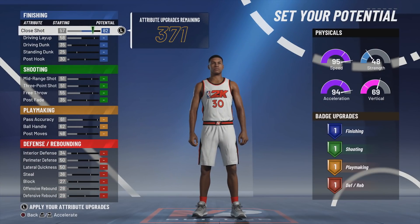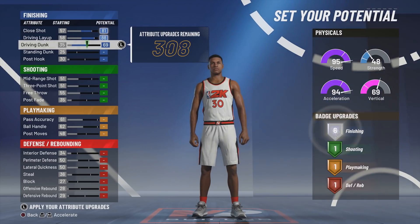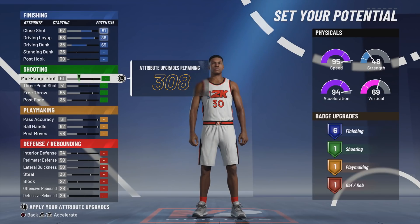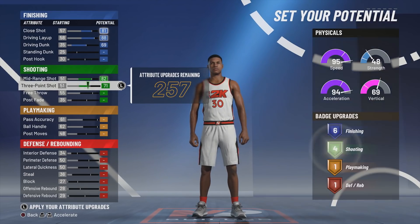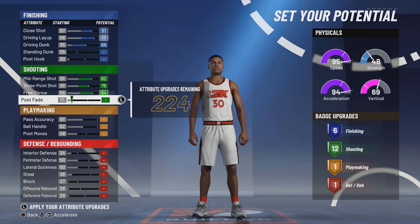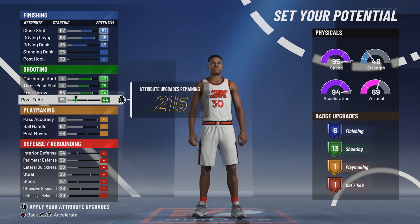Now copy these attributes. I want to talk about shot close — you guys tell me you don't want to max shot close, but if it's anything like last year, shot close is extremely glitchy and you definitely want to have it high. You get six finishing badges, which is enough for two gold badges. You want to max these three shooting categories — mid-range, three-pointer, free throw — and then put your post fade to a 46. That gives you 14 shooting badges, which is like having 17 shooting badges last year.